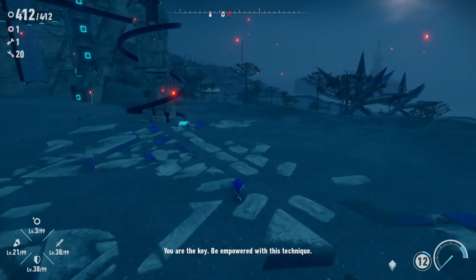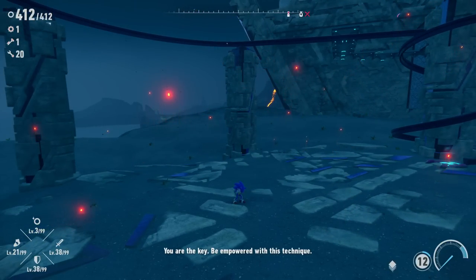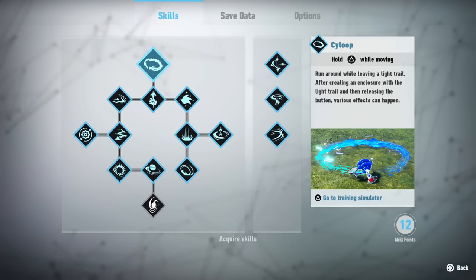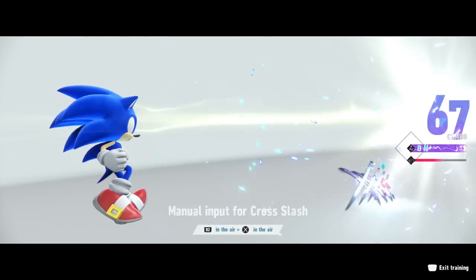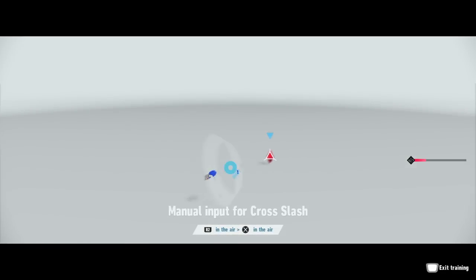Be empowered with this technique! Let's take a look at the new Cross Slash: press R2 in midair, then X in midair — circle the enemy and let loose a stream of shockwaves. Let's try this — whoa, that is so cool! Look at how big the combo was right away. Definitely a cool one. Very happy with all of Sonic's upgrades — we're almost done with them now. We just have to get to level 50 for the final one.